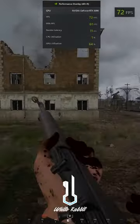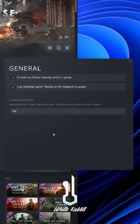Go to Steam and right-click on Hell Let Loose, go to Properties, and in Launch Options, enter -DX12 -USEALLAVAILABLECORES in uppercase.